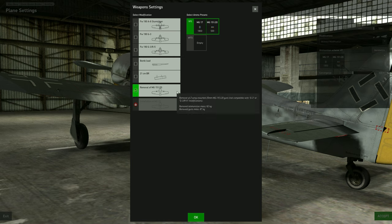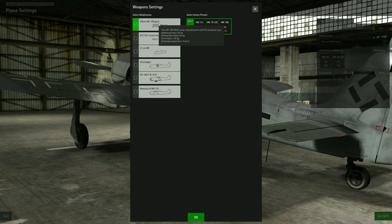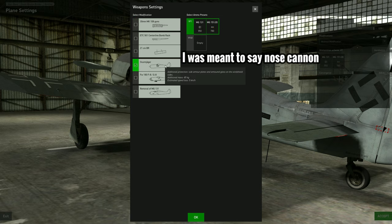Instead of going through all of the modifications available, I'm just going to tell you which ones I prefer to use for both the A6 and A8 variants. For the A6 I would just keep it as it is — I don't really see much point in changing the armament unless I want to add bomb pods. For the A8 however, I would definitely have 30mm gun pods as standard. They take out bombers in one hit and they don't really affect the performance that much.